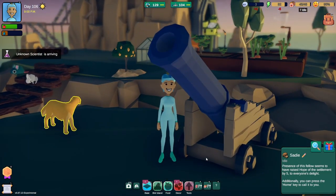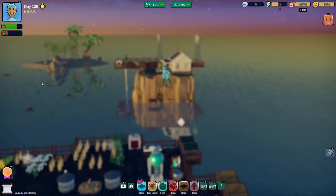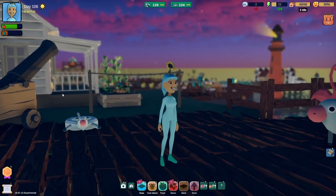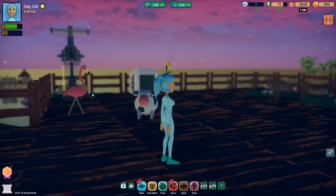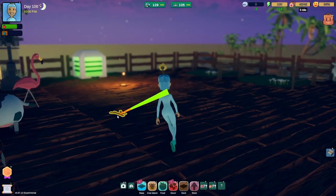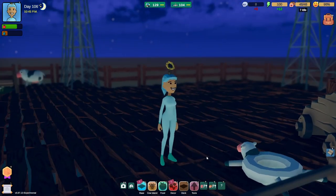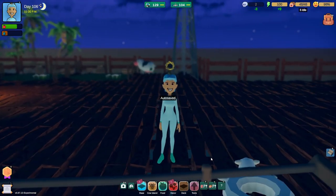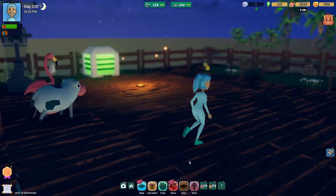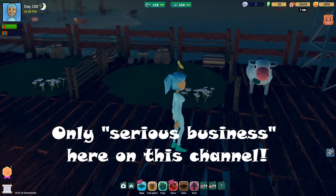We've got to figure out cheese. But I want to show you — your girl did it while you guys were away. I made a cannon! Every island has a cannon now and we can just cannon our way throughout our little world. I love it. And no, I didn't jump in the cannon and hop from island to island for no good reason. We are all business.